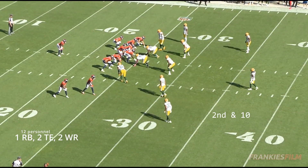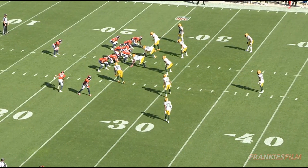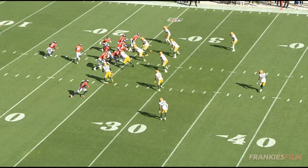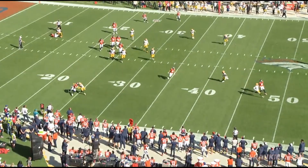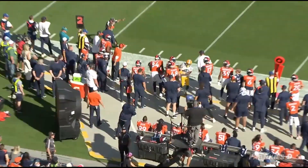First play we're going to be looking at for the run game is on the first drive, second and 10, and they're in some 12 personnel. This one's going to be a bit of a table setter that Sean Payton's been setting up for the past few weeks. They're just going to run a bit of this naked boot concept. You're going to see Adkins come across the formation, just running to the flat. Russell Wilson does a nice job getting the pass off with the sidearm throw, but this play doesn't go for a big gain — but you'll see later on how he uses this play to kind of open up the run game.